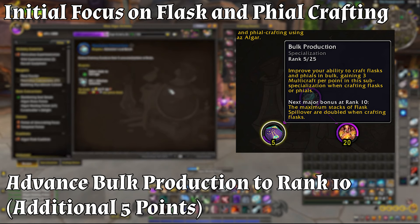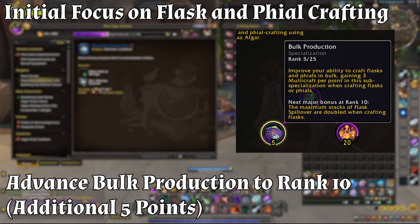Advance Bulk Production to rank 10 with an additional 5 points — ranks 6 through 10. Adding 5 more points to reach rank 10 in Bulk Production further enhances your multi-craft capabilities, allowing you to create flasks and files in larger quantities.